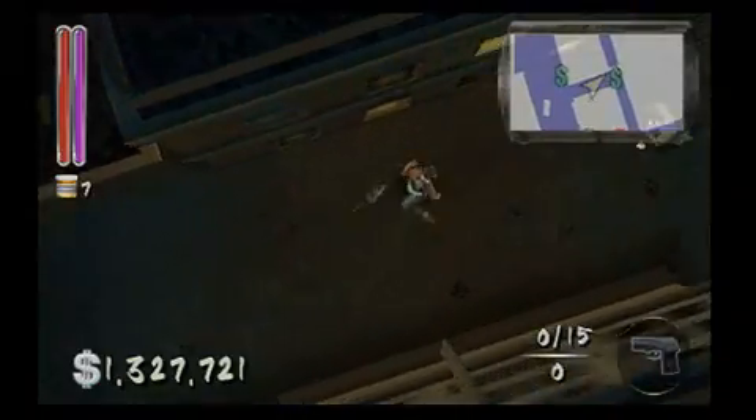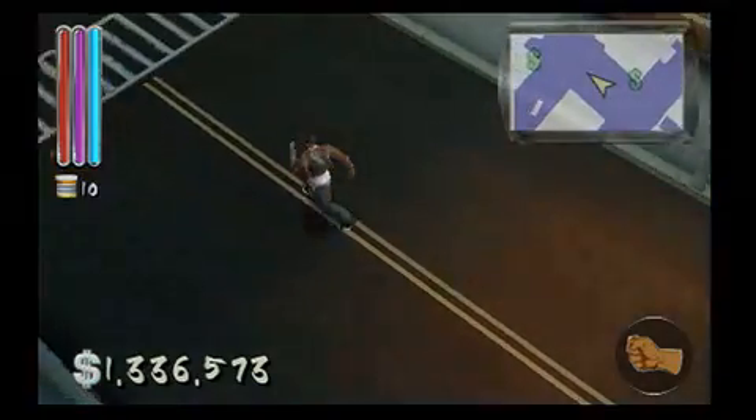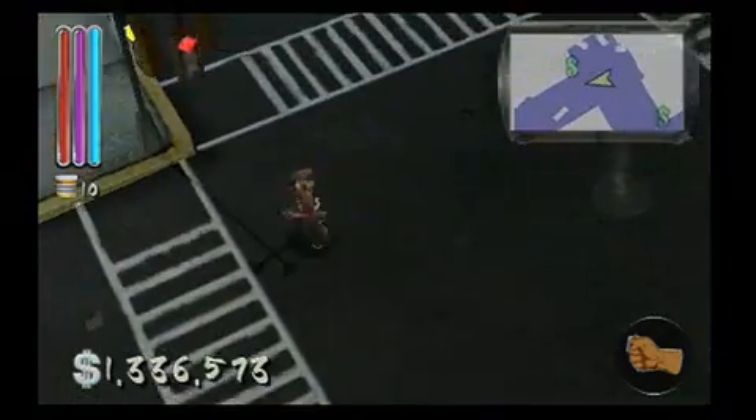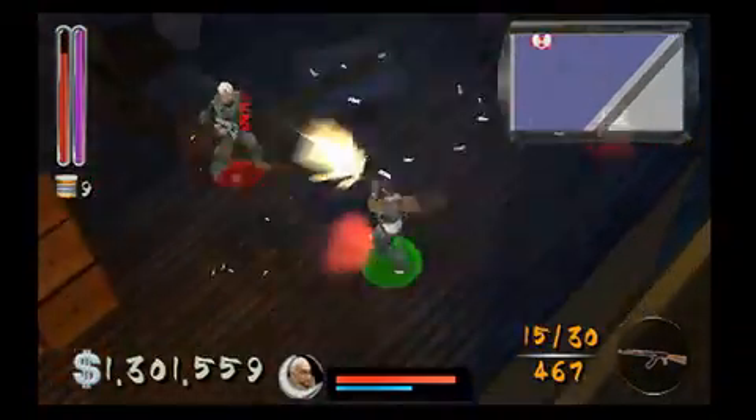For starters, the PSP version of Bulletproof plays from a completely different viewpoint. Instead of the third-person over-the-shoulder camera, the entire game is played from an isometric overhead perspective. This gives you a much wider view of your surroundings.